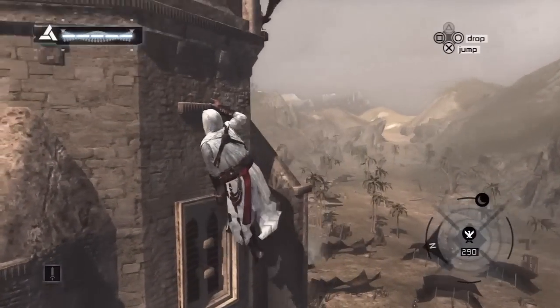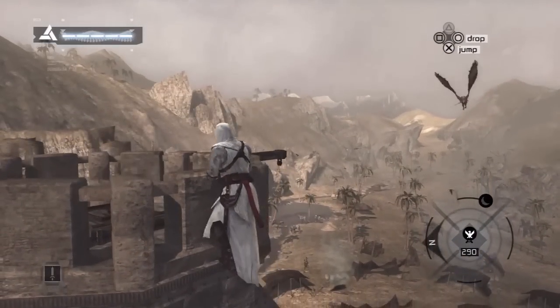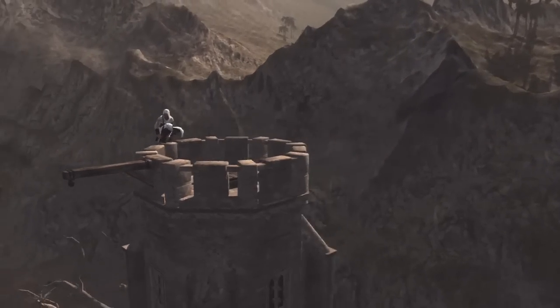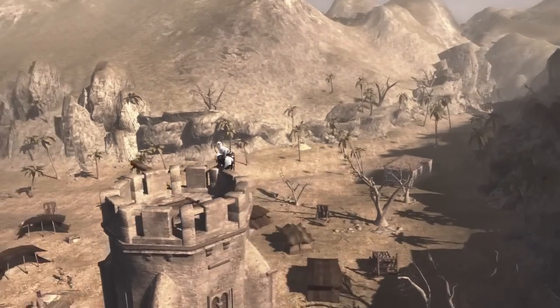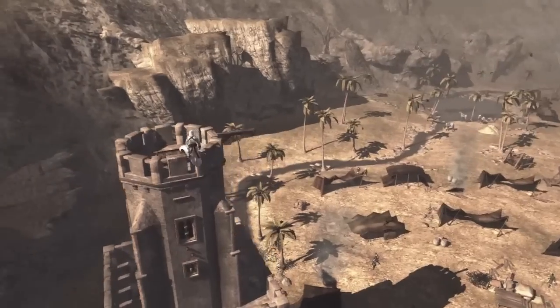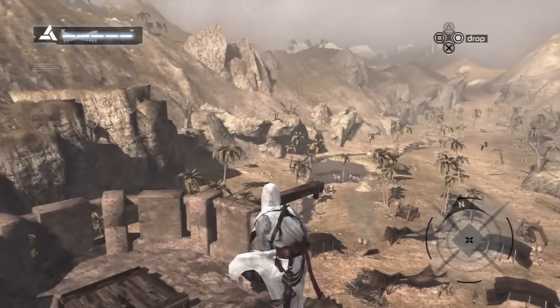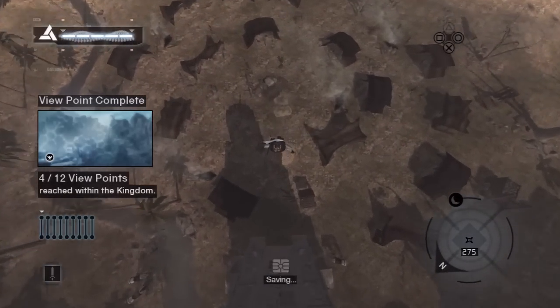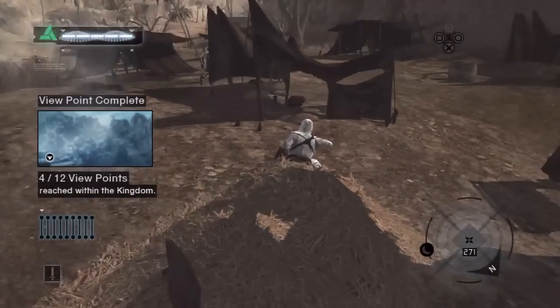I think I can see the entrance to Damascus all the way over there. We're at four out of twelve for the entire overworld part of the map.